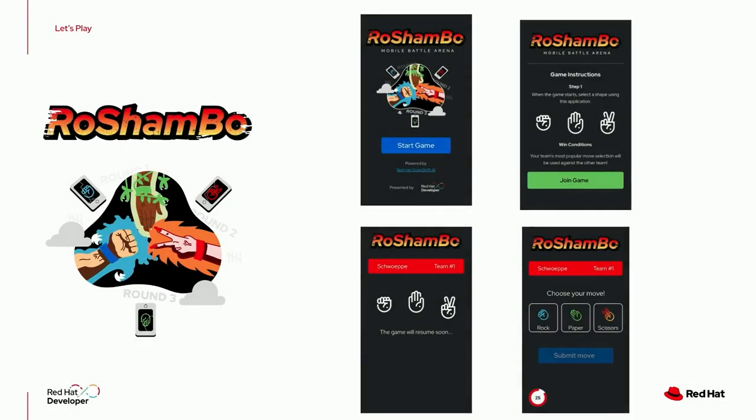Before we start talking about GitOps and Argo CD, we're going to play a game called Rochambo. Probably most of you don't know exactly what Rochambo is, but it's the Paper Scissors Rock game. Let's say the official name is Rochambo. So we're going to play this game.